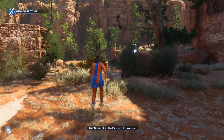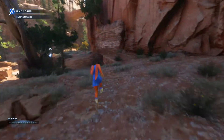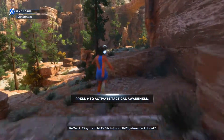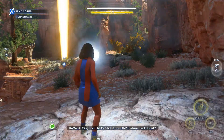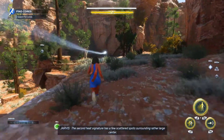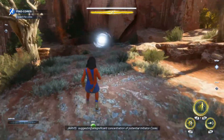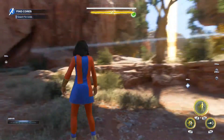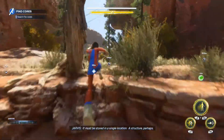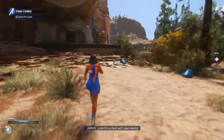We're controlling as Kamala — look at this area. I can't let Mr. Stark down. Press up for tactical awareness. The second heat signature has a few scattered spots surrounding a rather large center, suggesting a significant concentration of potential initiator cause. It must be stored in a single location — a structure perhaps. Let's go this way.